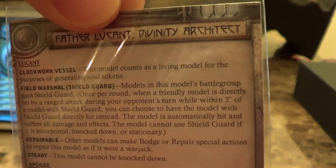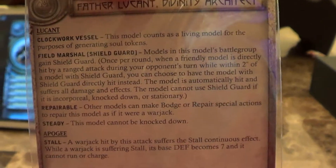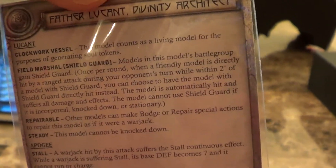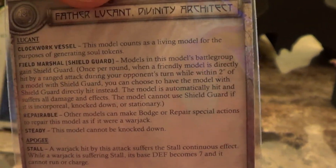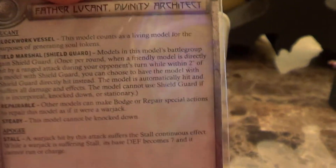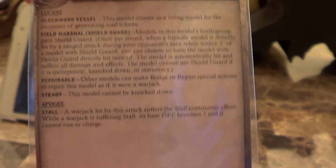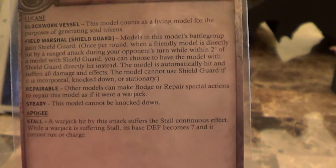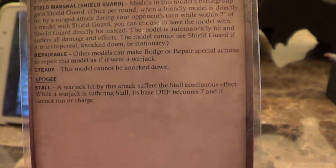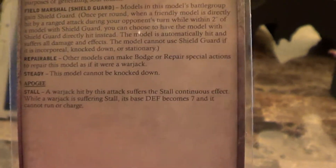For special abilities, he is a Clockwork Vessel, so just like everybody else in the faction, he counts as a living model for generating souls, but if he's going down the game is already over. His Field Marshal is Shield Guard — this includes him, so not only do all of his warjacks have it, so does he. If somebody critical is taking a shot, he can take the damage himself. He can also be repaired like any other construct, so a Galvanizer can just walk up and fix him like a warjack.